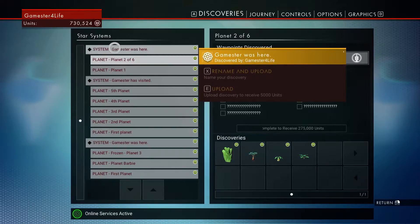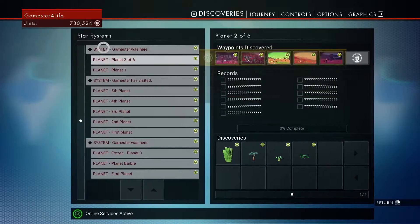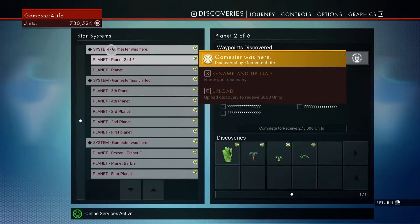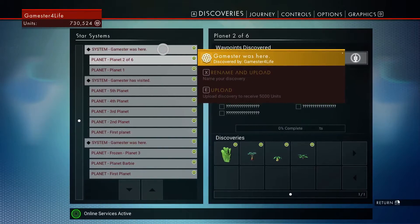As for the system names — yeah, that's definitely been stupid. The next system will be called System Five so I know how many systems I've been to. This is System Four, so I should have called it System Four. Gamester, you're a four — or whatever.